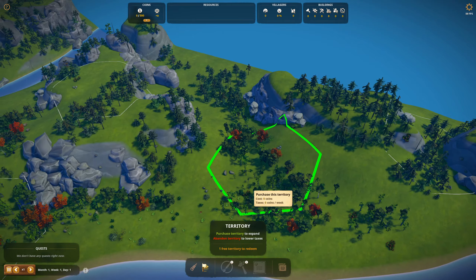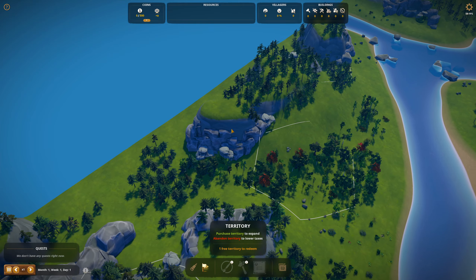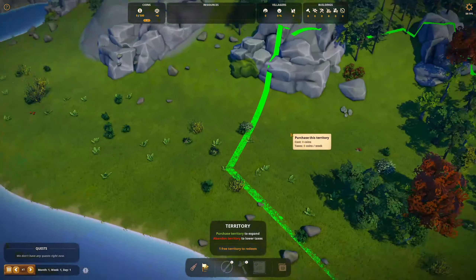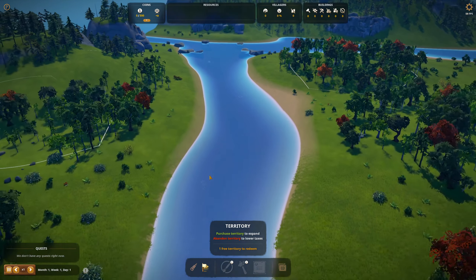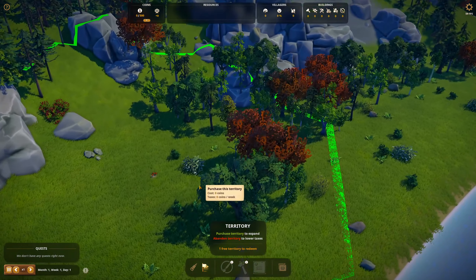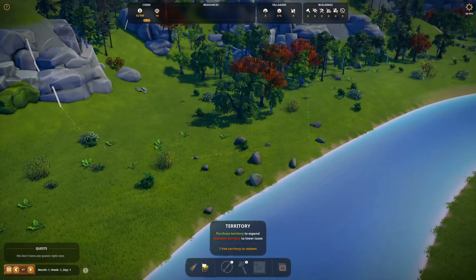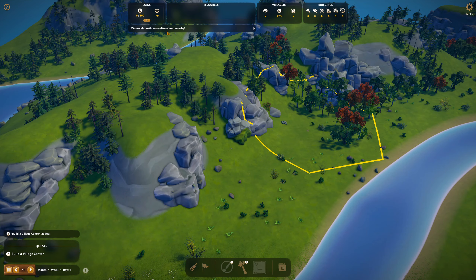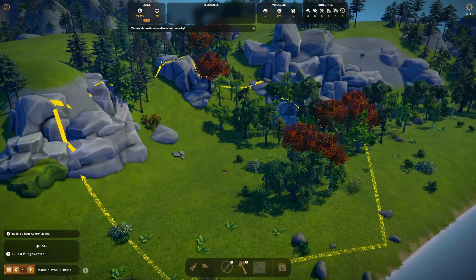The mineral deposits are all on mountains. I forget which area I was going to target as a starting area. Here's a couple of mineral nodes. I'm going to choose to start here, mainly because I like starting closer to the center of the map. I see some fish jumping here and there, so we will have some fish. Let's get started right here. Mineral deposits were discovered nearby — right on the edge, I didn't even see that one. Perfect spot.